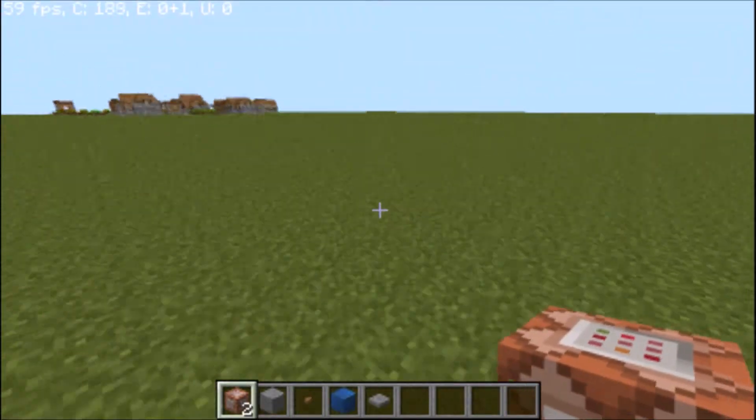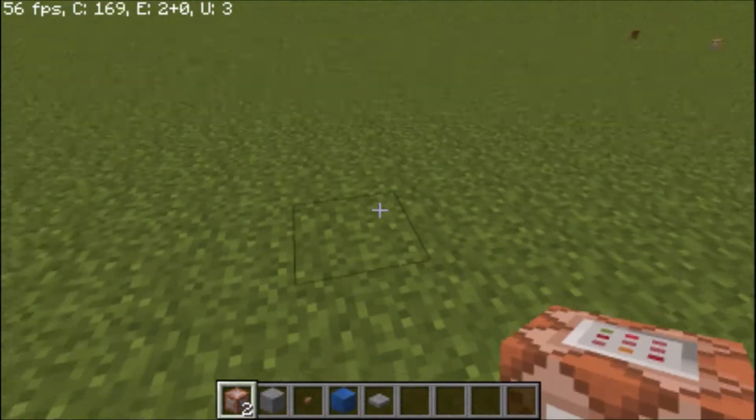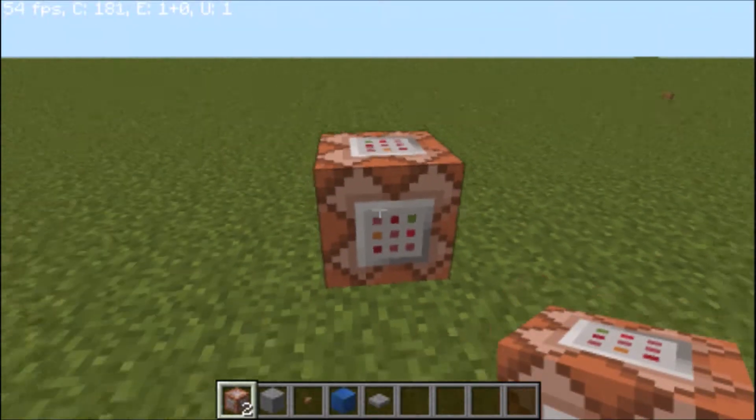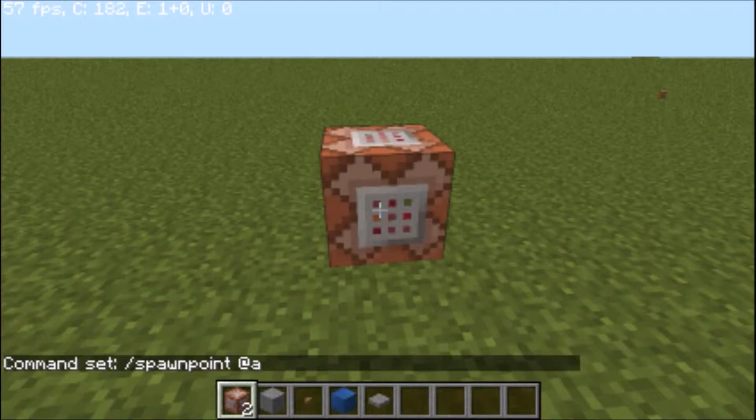You're gonna get a command block, a block of your choice, and press play or button. You're gonna place your thing and type in slash spawnpoint, then one of these target selectors. I'm doing @a, which is all players. And click done.